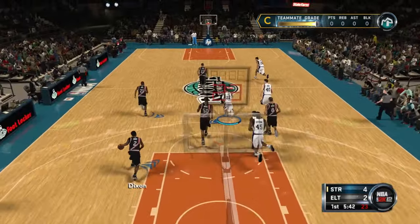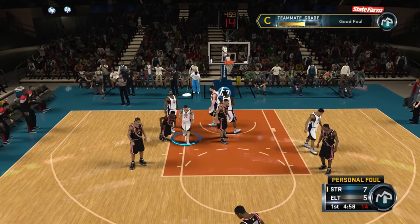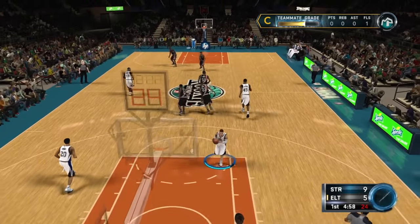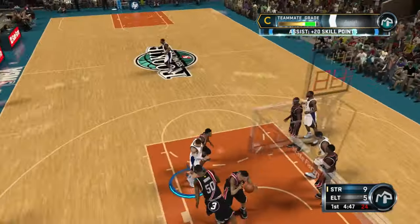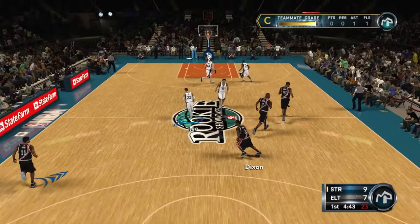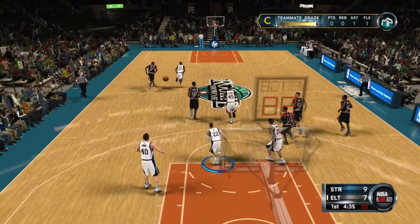Our guys kind of suck. Nine to five. I have not been able to really do too much here. That's our guy, number 40. What a shot! Getting an assist for me, let's go. That's what we're going to rely on to get our teammate grade up — good passes and assists. There we go, got a steal there. Oh, number 13.